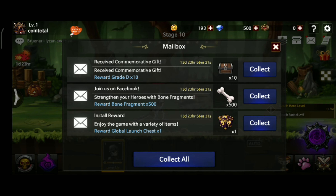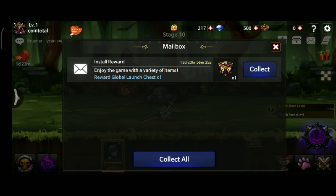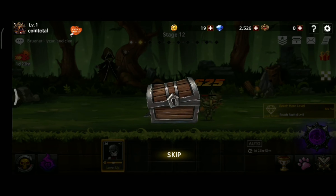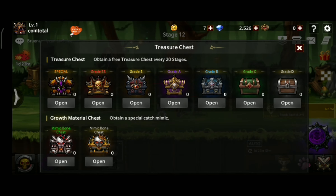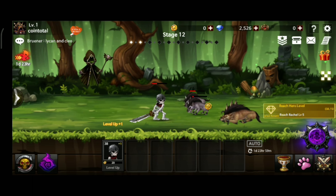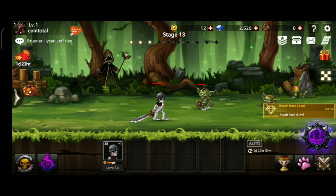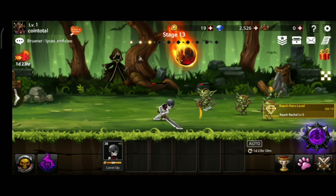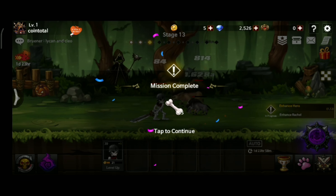After each wave, you will receive rewards through the mailbox. These rewards are used to upgrade your Guardians and build powerful heroes. You can also acquire equipment such as weapons and armor. The game is casual and doesn't require much skill, allowing you to battle even when offline.